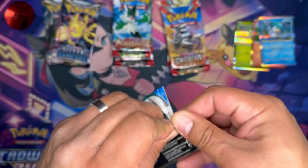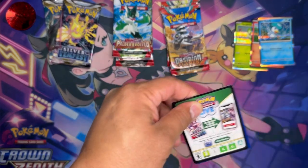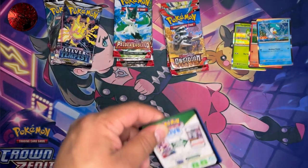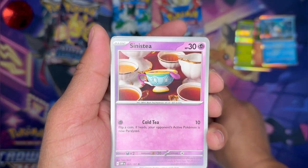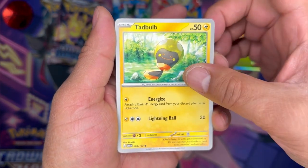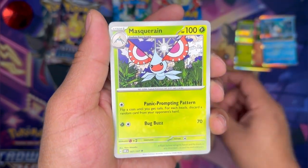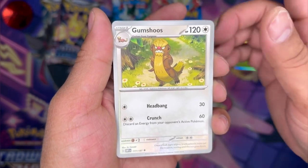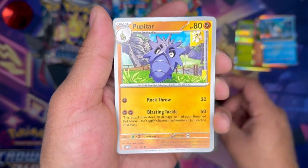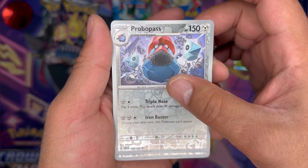Alright, let's get into it. Market-wise I think a lot of people like Obsidian Flames. Supposedly the sales in general for Pokemon are lower than they have been in the past. Opening the first pack: Steenie, Tadbulb, Numble, Numble, Mascarin, Gumshoe, Pulpitar — Tyranitar's little beginnings.